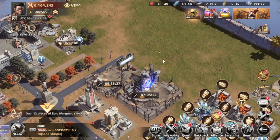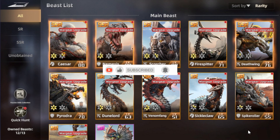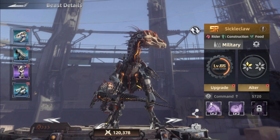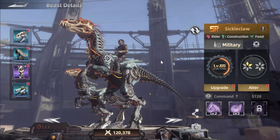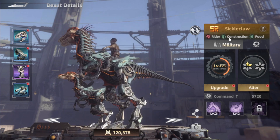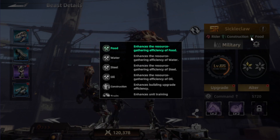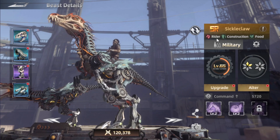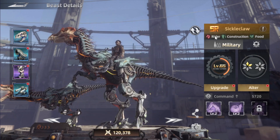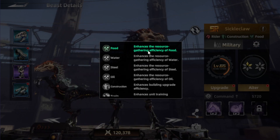Let's dive right in. The first one we're going to talk about is my favorite, one I've had a lot of fun with since I started the game. It's called the Sickly Claw. It's one of the most important beasts for resource collecting because it's connected to collecting food. Under its name you can see three icons: constructions, food, and Rider. The constructions and food are for resources. If you press on the food icon, it will show that it enhances resource gathering effectiveness for food.